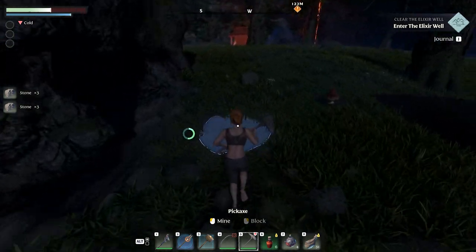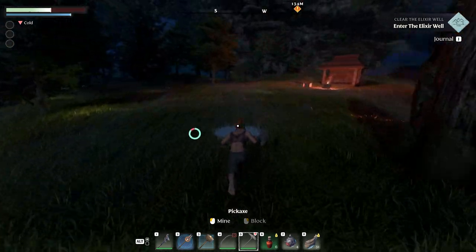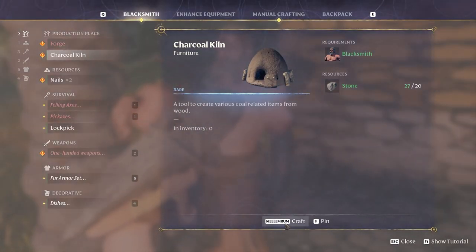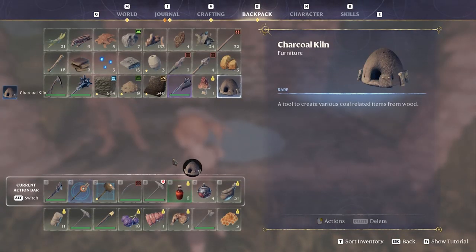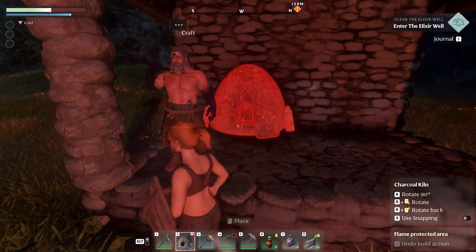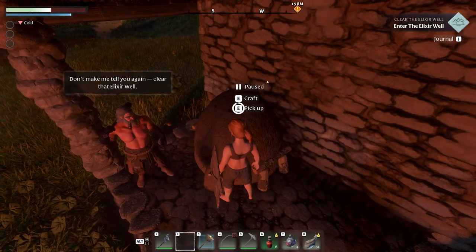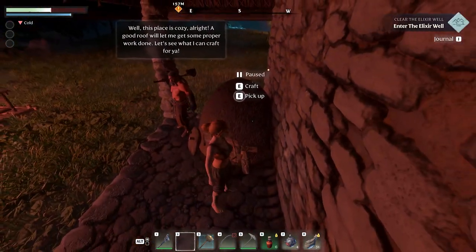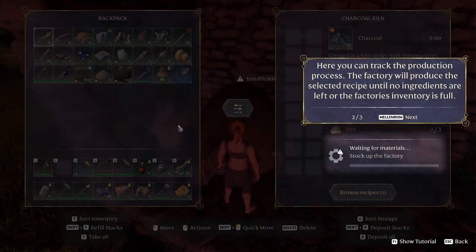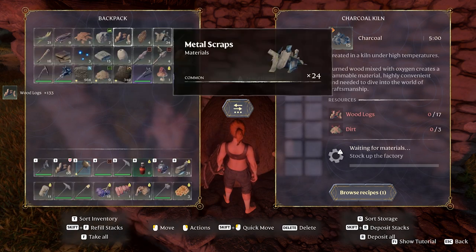Sometimes you can just go around and collect loose stone for free. That's almost enough — we have 27 now. Let's craft the kiln and place it. I'll turn it so it's facing the right way — it sticks out a bit but you can always pick it up and reposition it.